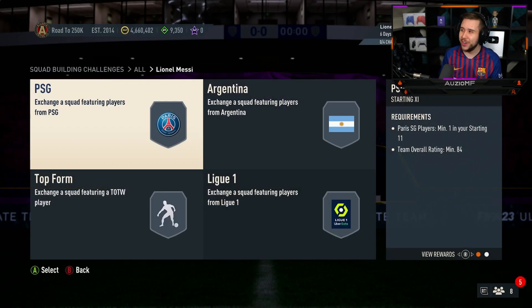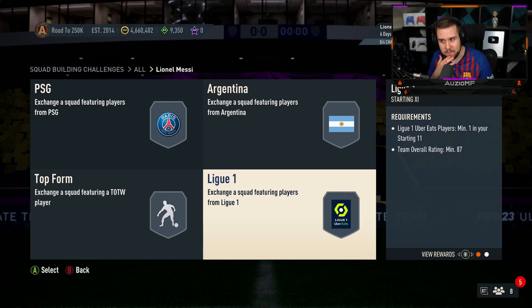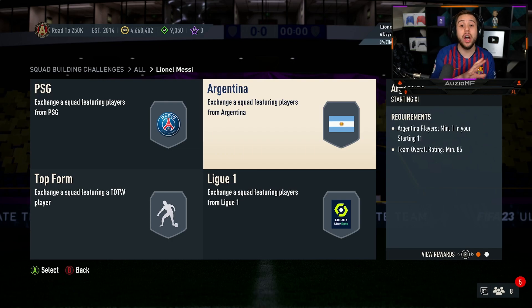Oh, it starts at an 84 rated. 85, 86, 87. I think that's 300k — that's a guess, by the way. I believe it's 300k unless fodder has gone down.